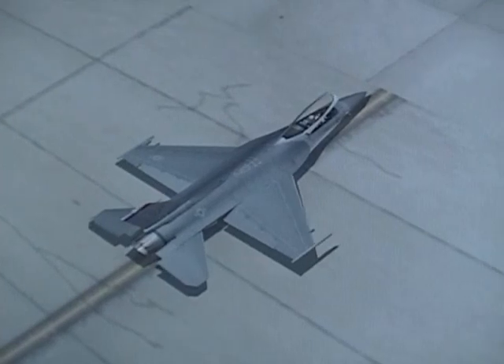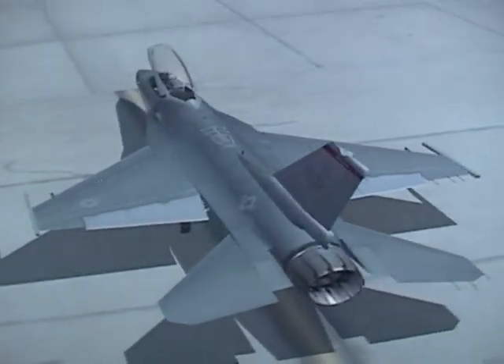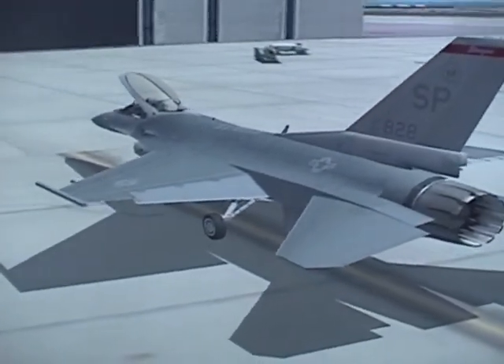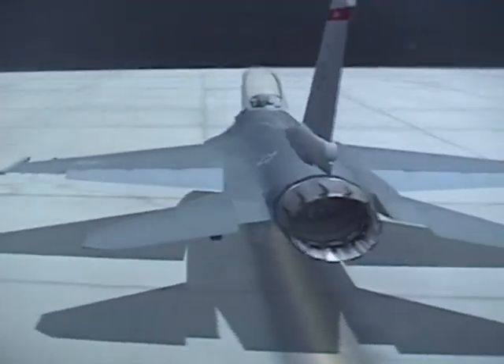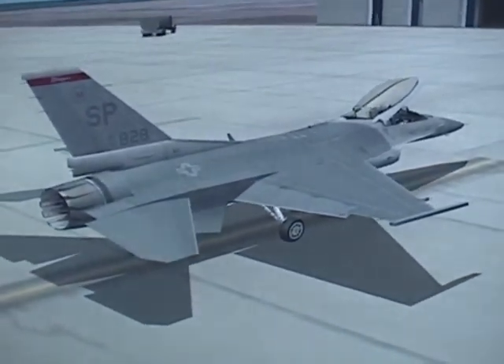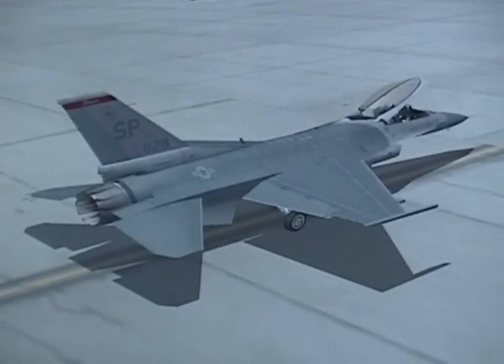Let's pretend you just walk up to your F-16. You are done with the external check — you walk around the aircraft making sure that everything looks normal. You kick the tires and speak to your crew chief, who will help you climb into your cockpit, strap you in, and now you are just ready to cold start this baby.